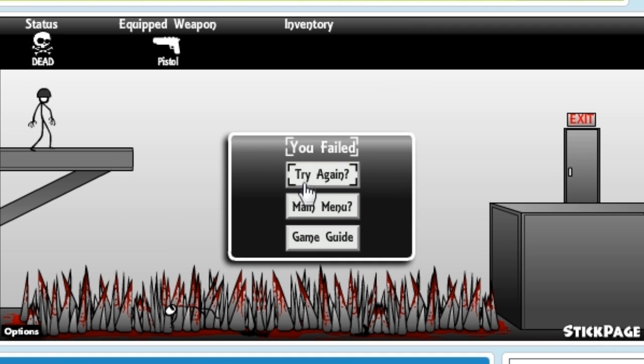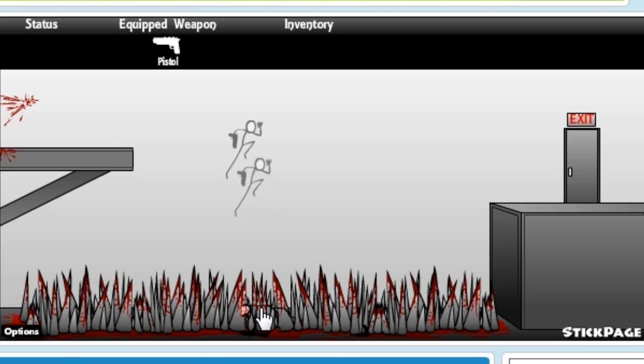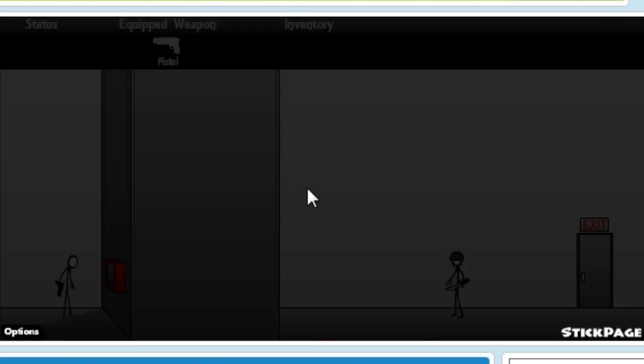Maybe if I try and grab the ledge — oh, it worked! I've got a gun, go go! Shoot him, little bastard! All right, hold on, can we pick him up and throw him in the spikes? Oh, you can! What do you know about that — we throw him down there. Oh, the blood! That was simple, fair enough. That wasn't too bad — I was expecting that to be a lot worse.